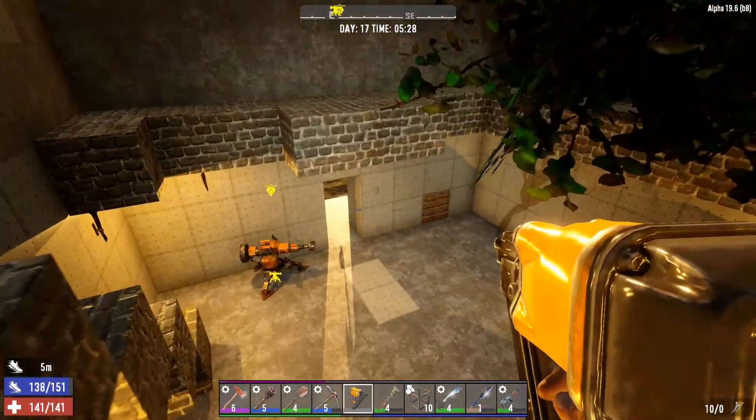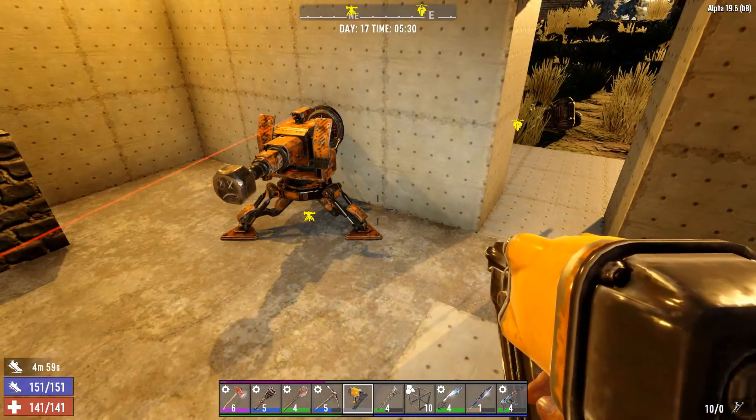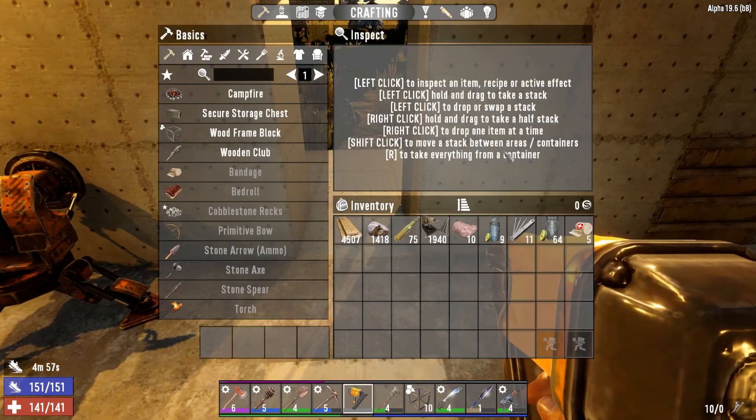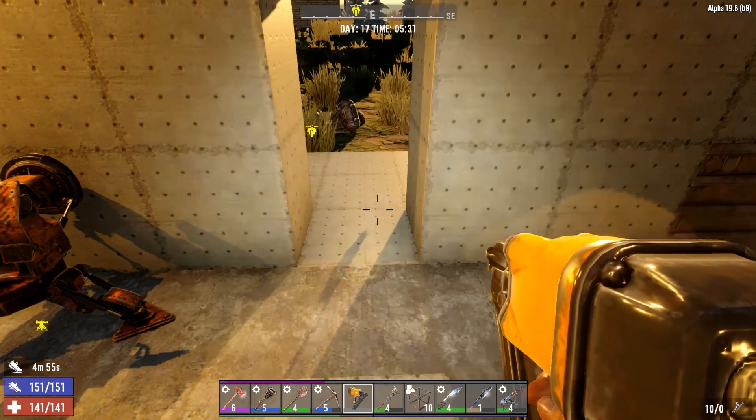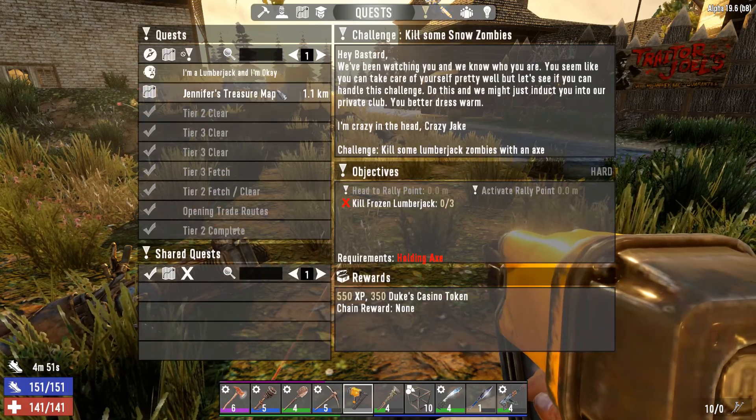There is a perk where, if you max it, you can have two turrets at once, or two sledges, or one sledge and one turret. It's all good stuff. Our inventory is good, but unfortunately we don't actually have a mission yet.